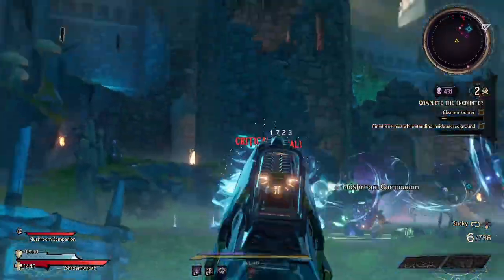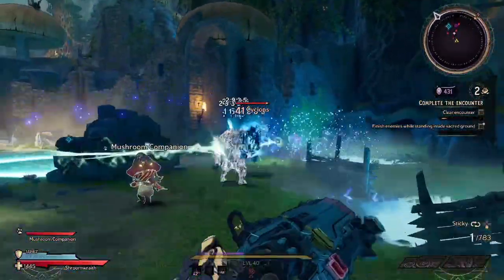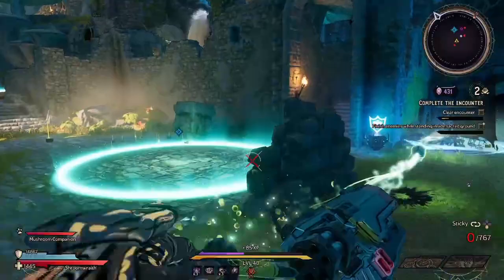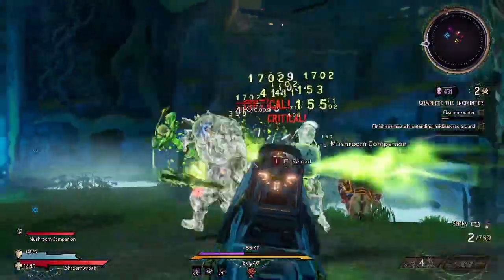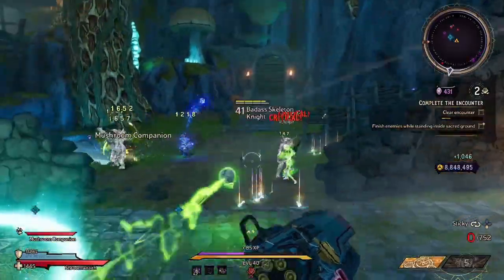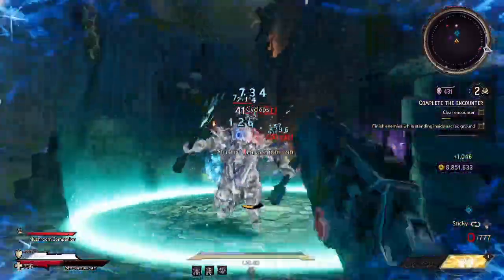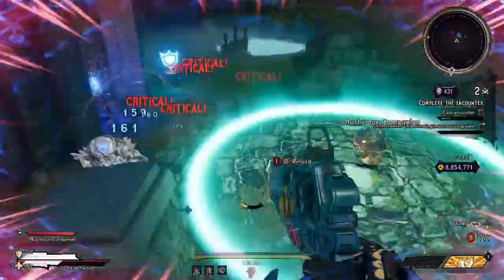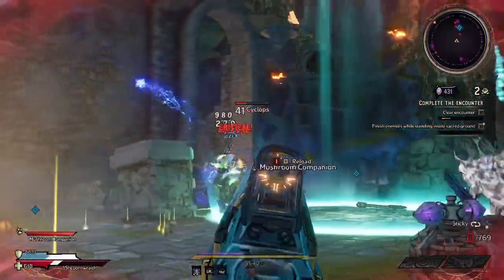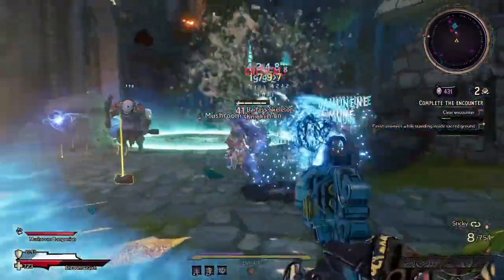What's up YouTube? Zero here. Today I have a gun review of the coxcomb Torg pistol in Tiny Tina's Wonderlands. In this video I'll go through the overview of the coxcomb I'm utilizing, then get into some gameplay, and talk about the pluses and minuses. Before I get into it, if you enjoy this video feel free to give it a thumbs up and hit that subscribe button for more Tiny Tina's Wonderlands content.